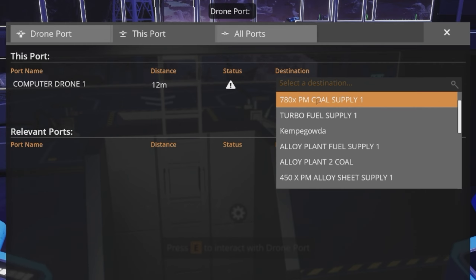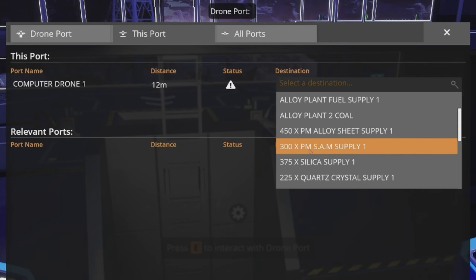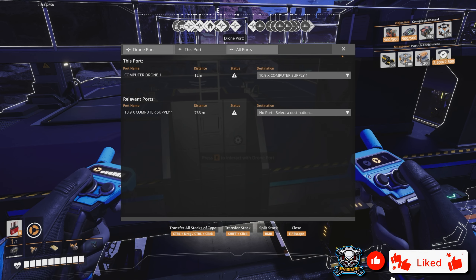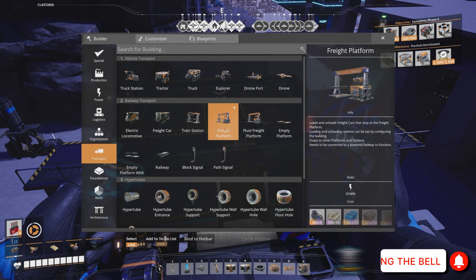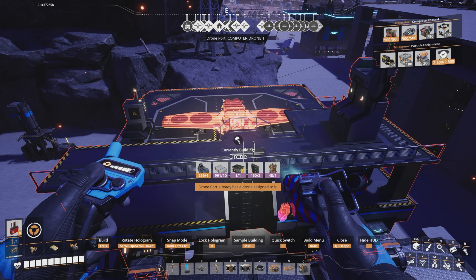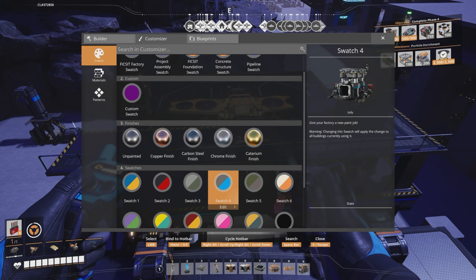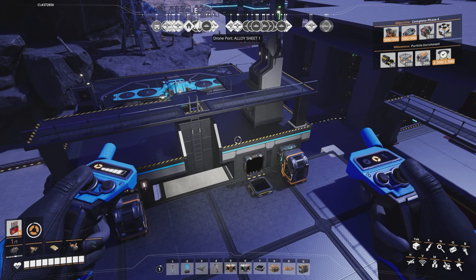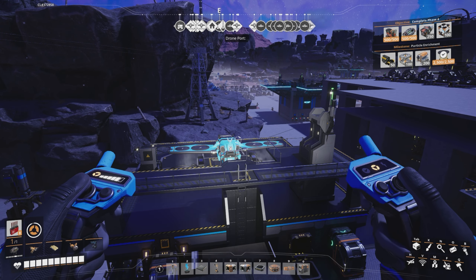On this port we want to find the computer factory. You can type the name in or scroll down the list. I've got it sorted so I can find 'computer supply one' — and that's pretty much set up. We need to put a drone on it — you can only have one drone per station. I'll quickly paint it before it flies off, then it'll disappear and go get the computers.